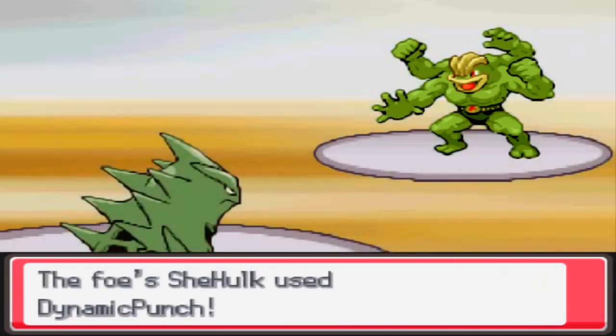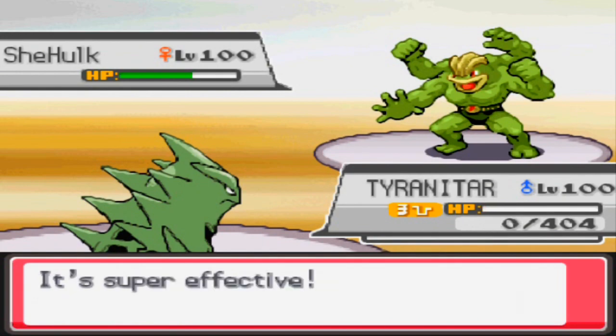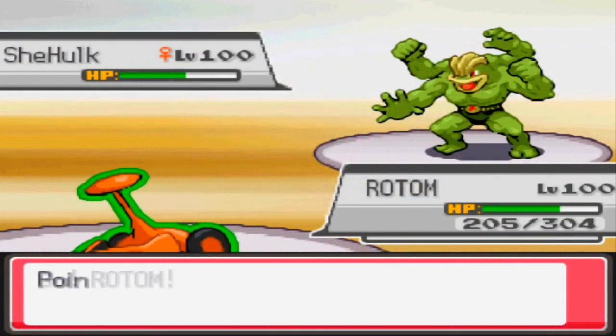Now I'm at a point where I'm probably going to have to switch — that's the predictable move. I decide just to go ahead and go for the glory with the focus punch, hoping he'd bulk up this turn, but no, he just goes straight for the dynamic punch. That's going to take me out, but I'm going to be able to use this as a free turn to switch into my Rotom without taking any damage.